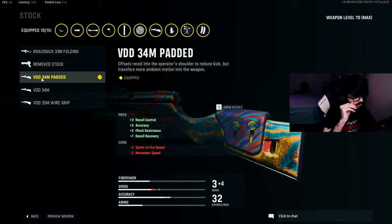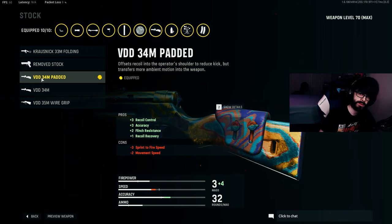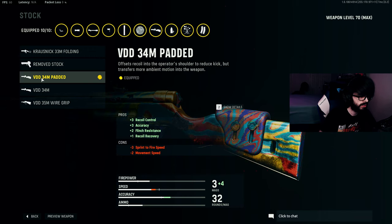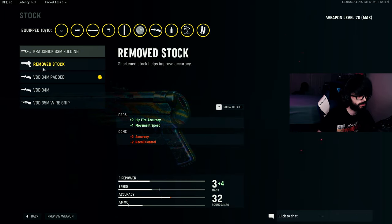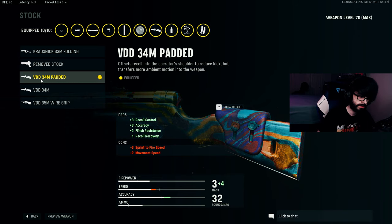For the stock, I'm running the VDD 34M Padded Stock — it gives you three recoil control and three accuracy. With that plus-three accuracy, you only need one more to hit the plus-four needed to negate bloom. If you want to play more aggressively, I'd recommend the Folding Stock instead, though it does lower sprint-to-fire speed by three.